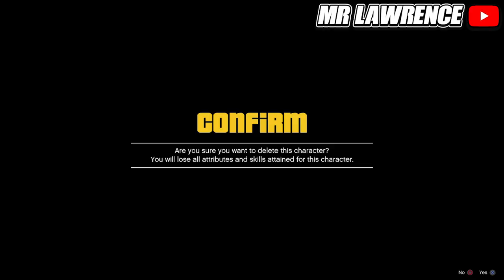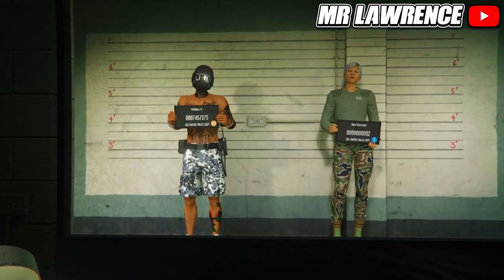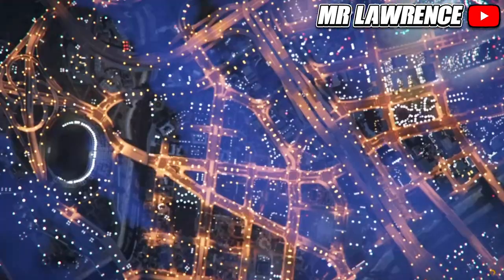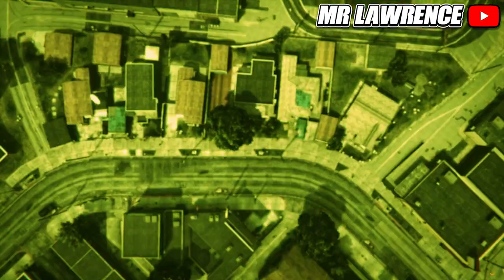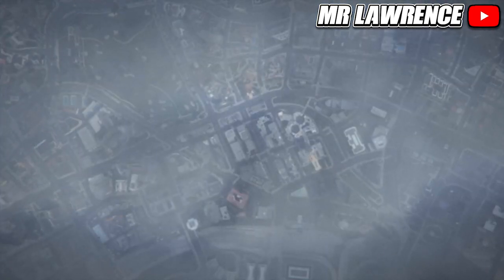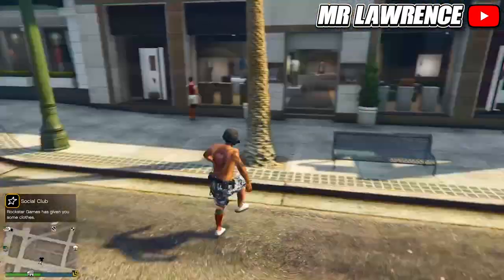You will now need to delete your second character — your female character. When you have deleted your female character, press circle or B to exit to story mode. When you load into story mode, go straight back into online. When you spawn back, go to the clothing store. You should still have the outfit you wanted to keep — save that outfit in slot number 20.